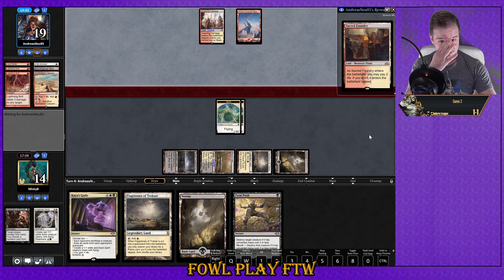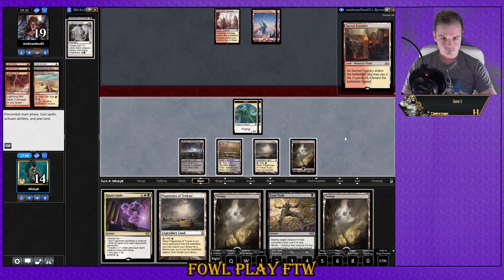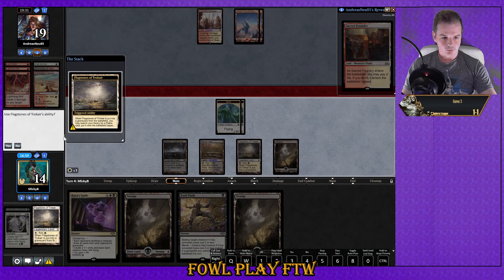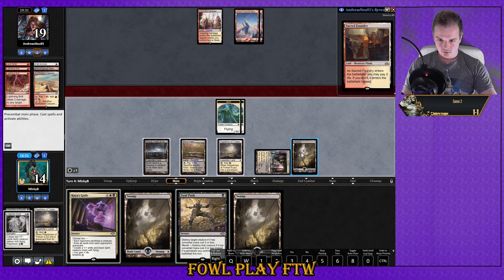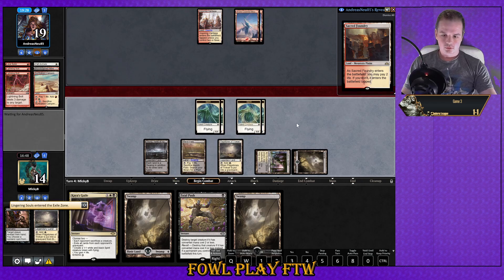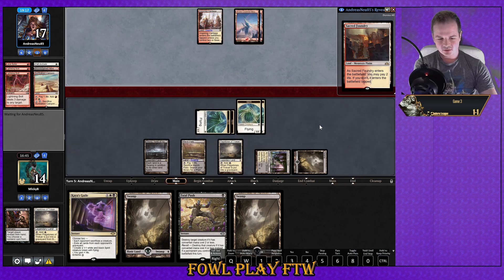They're just cycling — looking for some action, they've drawn two new cards since last turn. We'll play our second Flagstones, get Godless Shrine in tapped, and flash back the Souls from the graveyard, attack for two, hold up Kaya's Guile. I don't want to play Kaya's Guile until my opponent sort of taps out and doesn't hold up Skull Crack anymore. Searing Blaze — sure.